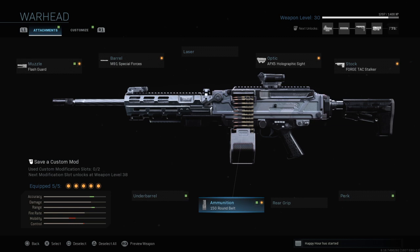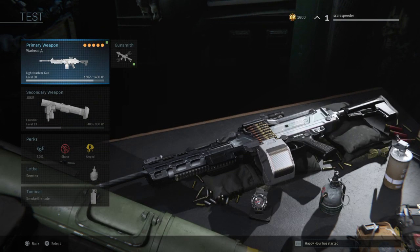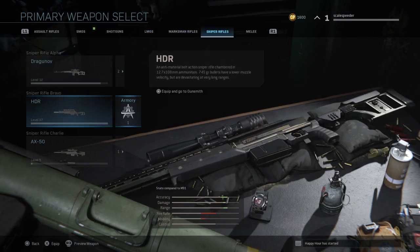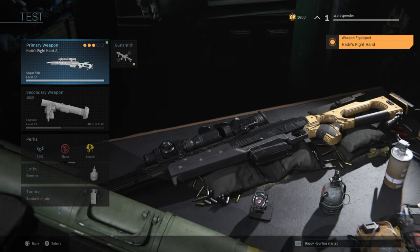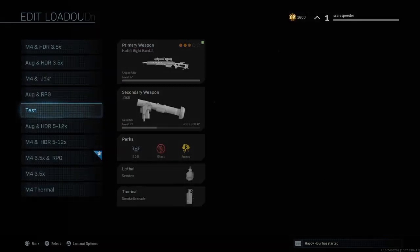At the moment I've got access to all that stuff anyway, but if I hadn't unlocked it that would be really cool. So that's how you use blueprints — you go into your loadout, pick the weapon, go to the Armory, find your blueprints, select one, and that becomes your weapon. You can then mod it, take those attachments off or put them on.